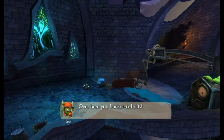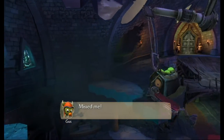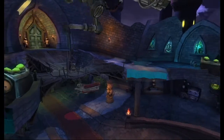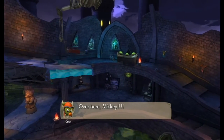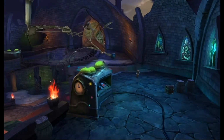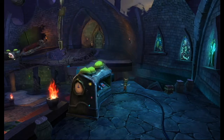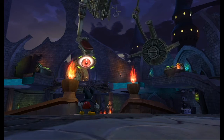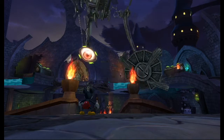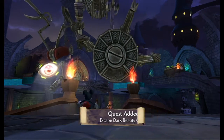You have a ghost over here — you can fight off the ghost. Missed me! Over here Mickey. I think he doesn't need another weapon. This guy got squished. Quest added: Escape Dark Beauty Castle.